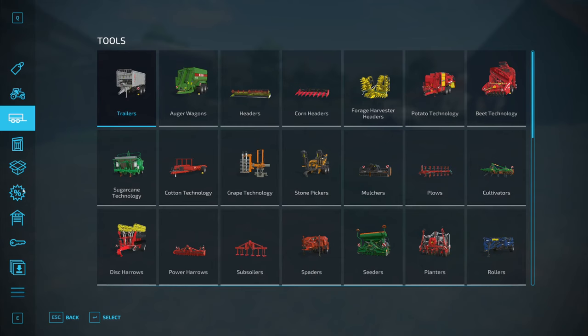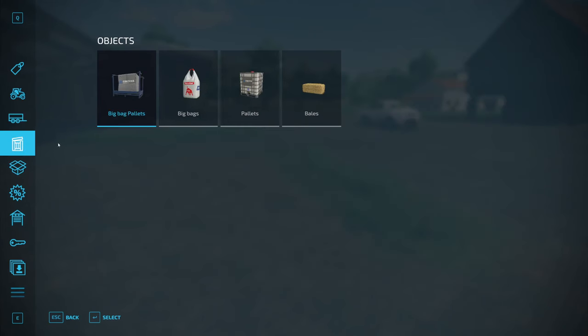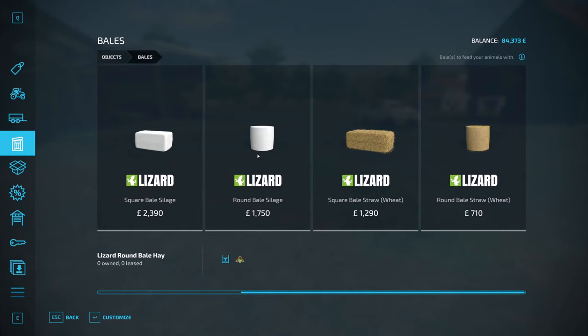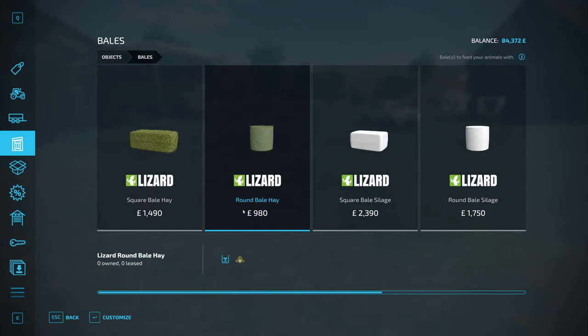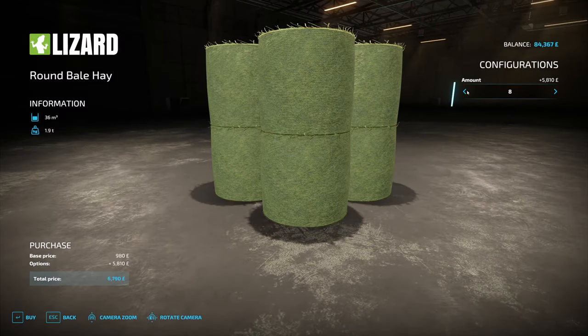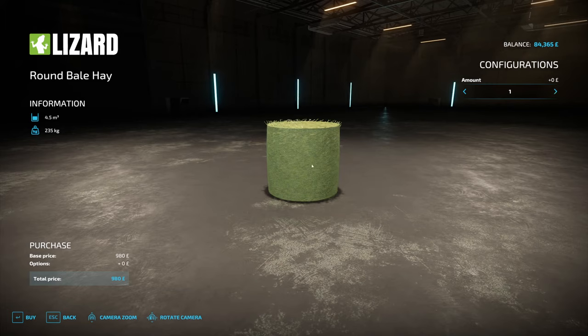We've got to go shop for supplies — bales. I want to get a small bale because I can actually pick this up, and these are obviously cheaper. Square bale hay. Why is it so expensive? We'll just get one — they do last quite a while, so we'll buy one.